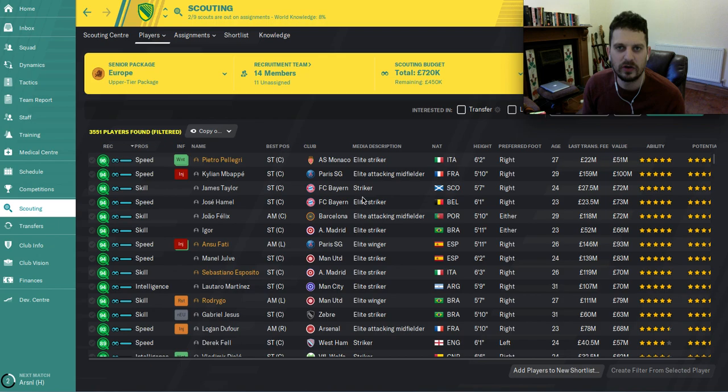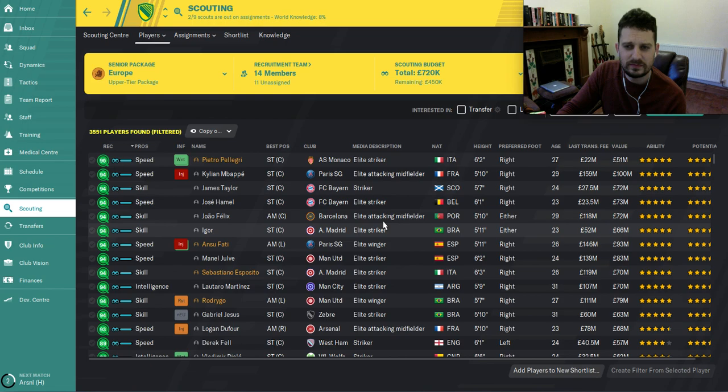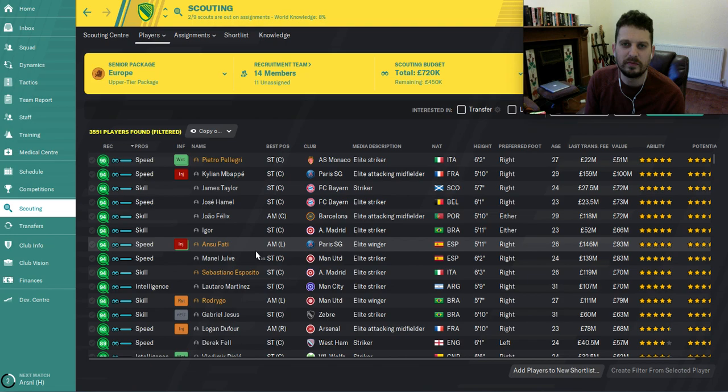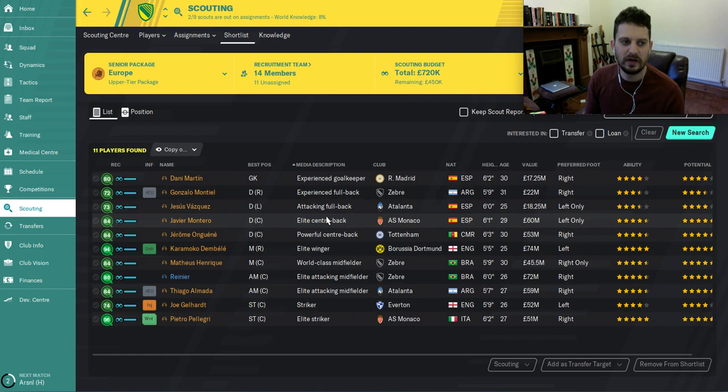Welcome to another video from FM Wonder Kids. Today we've got a list of bargain wonder kids in Football Manager 2020. Don't forget to like and subscribe if you're new — these videos will be coming out thick and fast now that the game is out. We've done extensive scouting and the year is now 2028 in Football Manager, so we'll let you know how much these players cost at the start of the game and how good they develop into in essentially nine years' time.